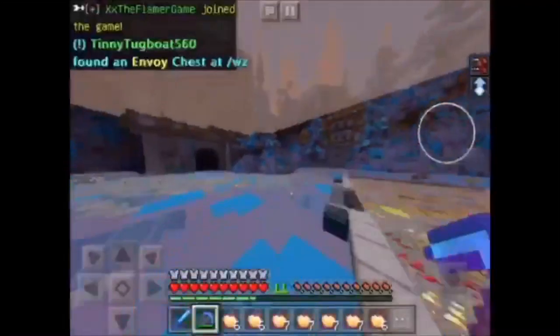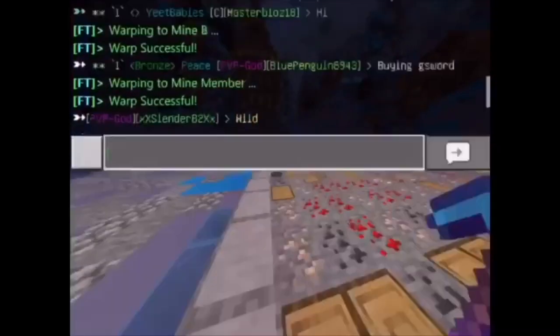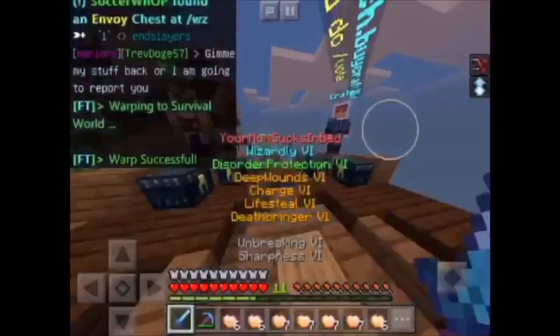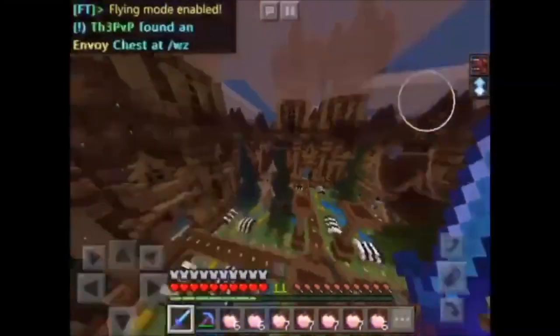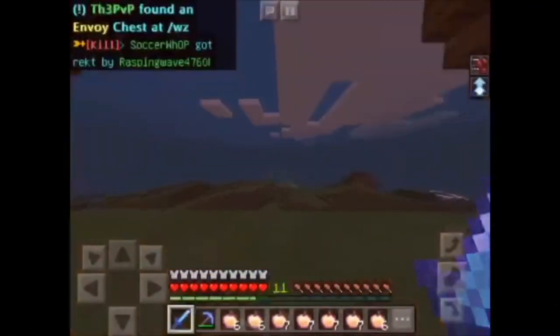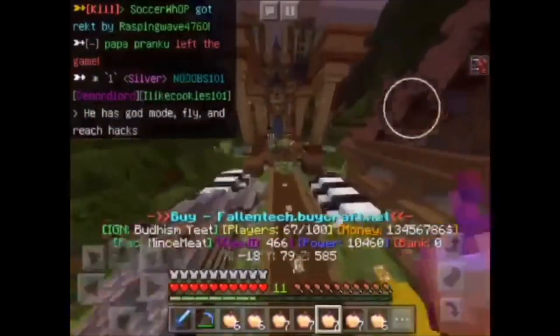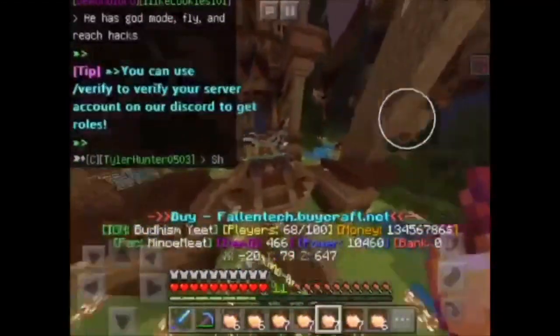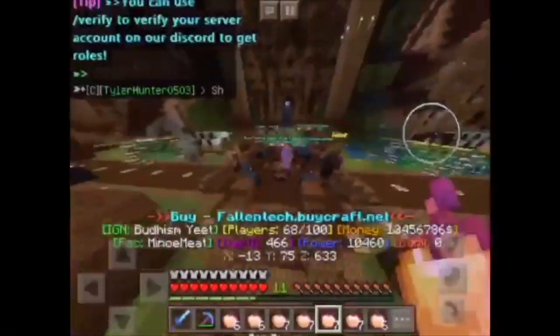That's about it for the server. There are a lot of other cool features. There's a survival spawn — also watch out for purge. As I have a Legend rank, I can fly around the server. This is the survival spawn. They have very good, large builds on here. If you don't have a rank, you can build your base in the wild using coordinates to find your way around. PvP is enabled outside of spawn areas. It's a very good, very enjoyable server — very fun to play around with. I'd definitely recommend it and hope that you join.